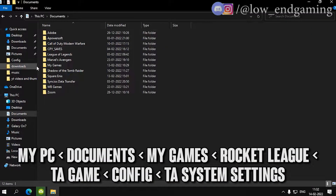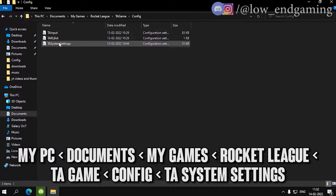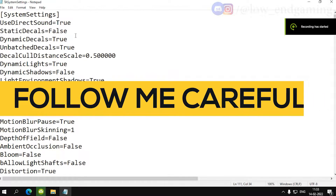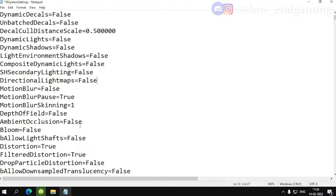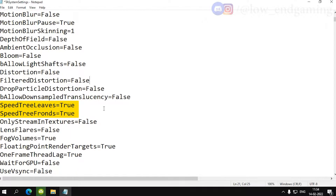Navigate to My Games > Rocket League > TAGame > Config. The file TASystemSettings is the config file — right click on it and click Edit. Carefully follow along: change Static Decals, Dynamic Decals, and Batch Decals to False. Change Dynamic Lights to False, then change the next four values to False. Change Distortion and Filtered Distortion to False. Change Speed Tree Leaves and Speed Tree Fronds to False.